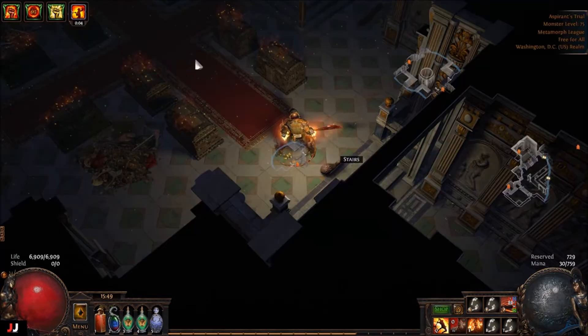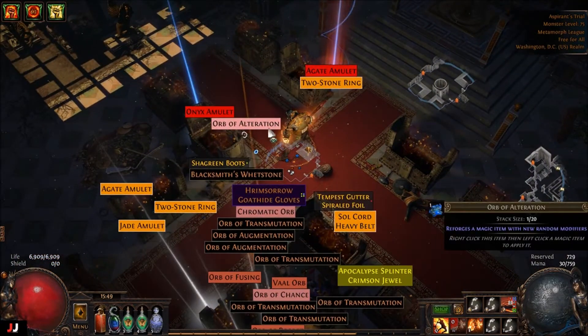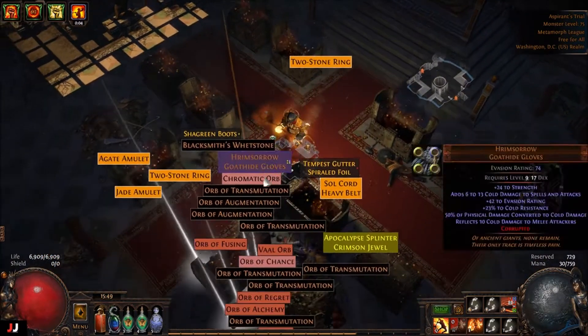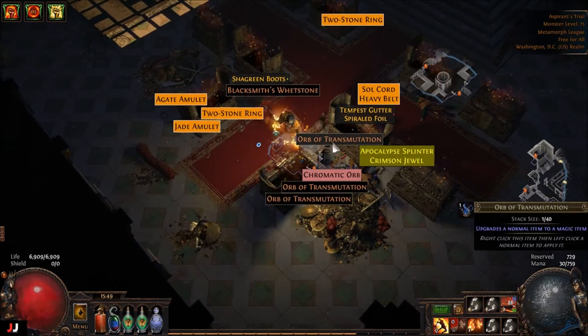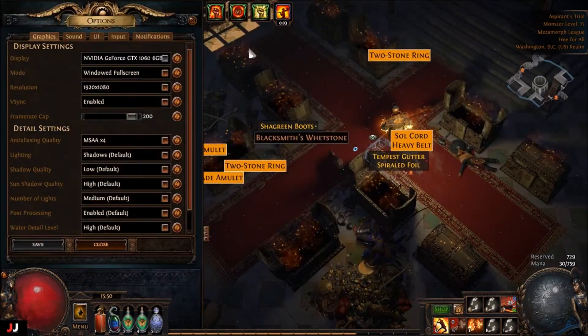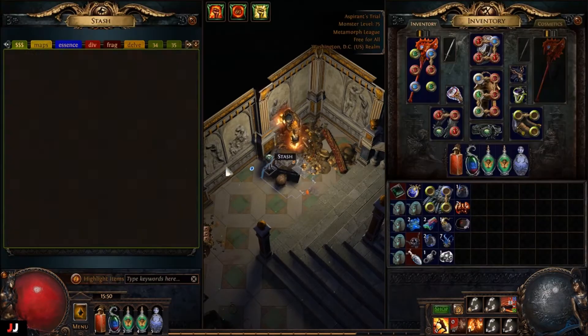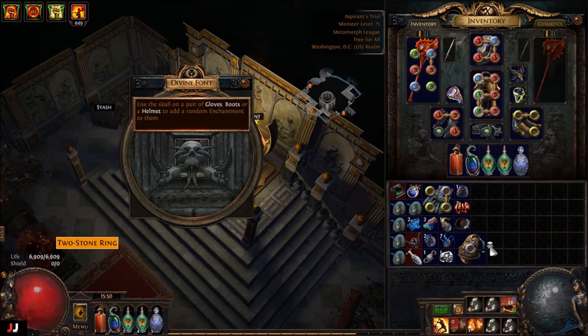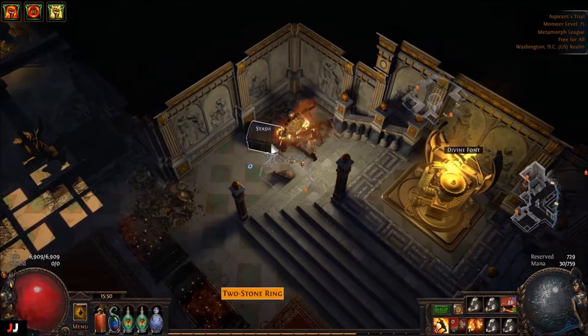Next lab, here we go — six keys. Got an offering and some uniques. Rim sorrows, looks corrupted or something, wondering why they're identified. Crit multi — I don't know any popular lightning skills though, could sell for something. Rim sorrows were corrupted actually, I'll keep those, just use them for alch shards.